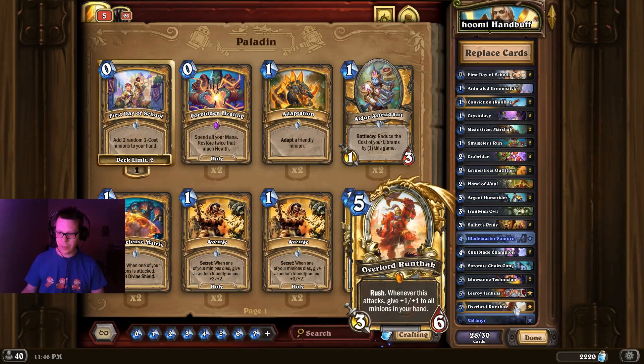You've also got Overlord Runthak. This is actually a core card that you already have in your collection for free. It's a five-mana 3/6 neutral legendary with Rush. Whenever this attacks, give plus one plus one to all minions in your hand.